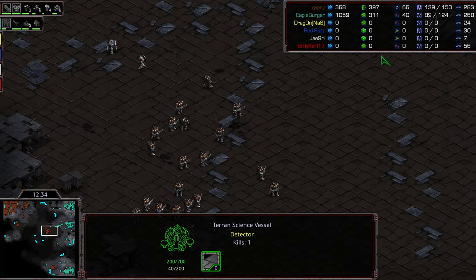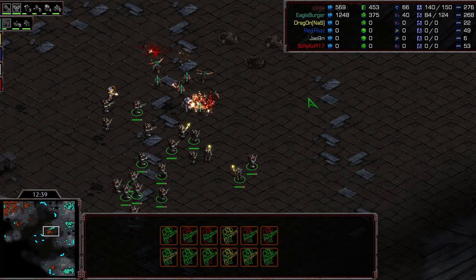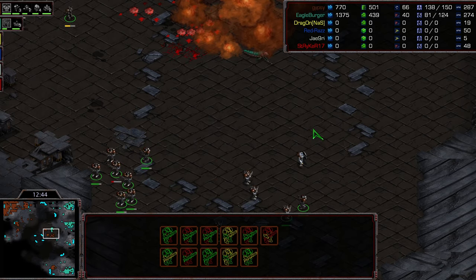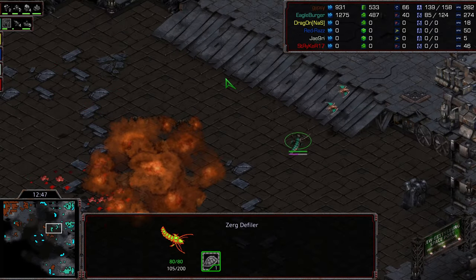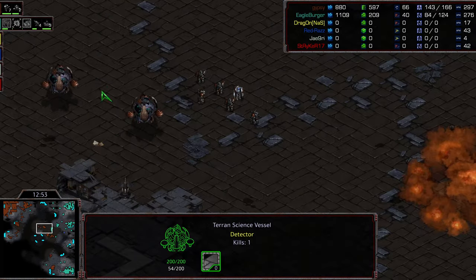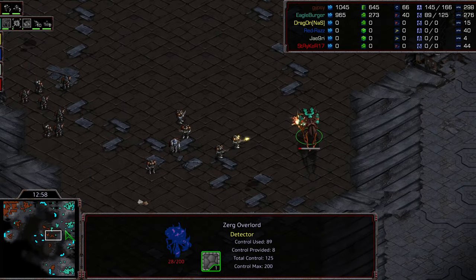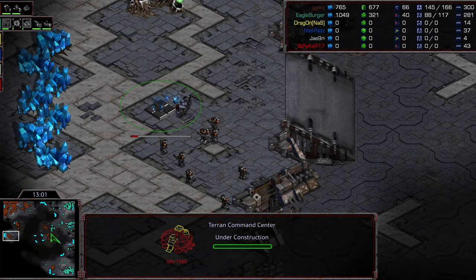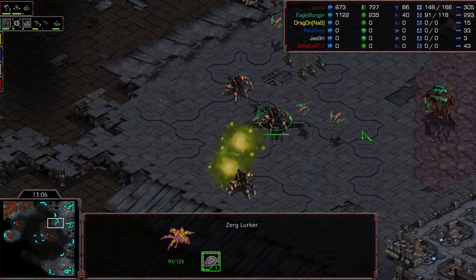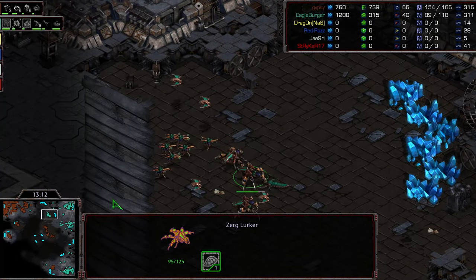You can see Gypsy getting another grouping of Medic Marines, kind of establishing the midfield. Machine pushing out, able to clear a couple of them. But Gypsy doing a pretty good job of walking away — he doesn't have Science Vessels to drop that Irradiate. Machine moving up with the Scourge. It's kind of a game of pop the Science Vessels and map control. Gypsy just going ahead and moving up, grabbing his fourth base to make sure he keeps that economic advantage. Another Irradiate and Machine just being forced back because he just doesn't have the troop count to press into this. Gypsy continuing to just macro up like a beast — nearly twice the supply.